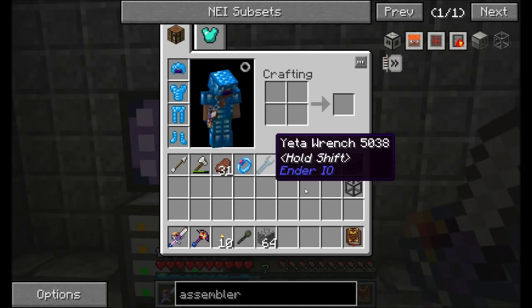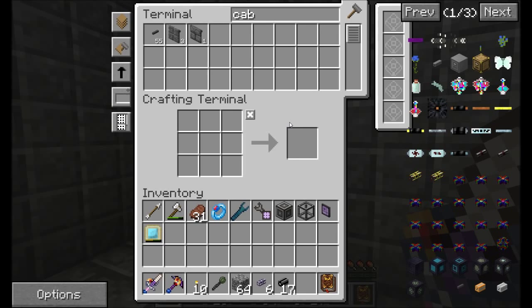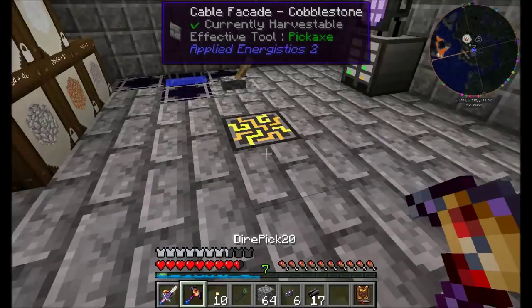Hello everyone, this is Direwolf20, and welcome to episode 35 of Direwolf20's Let's Play series. I am getting ready to do one of the most exciting parts of Applied Energistics — it's time to look at autocrafting. Autocrafting is really pretty easy to do in Applied Energistics, and we're going to get started right away.